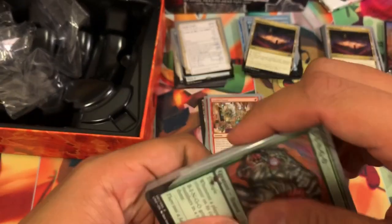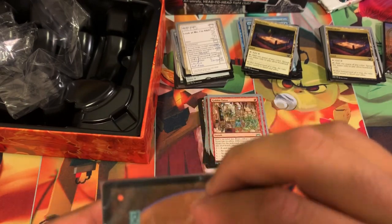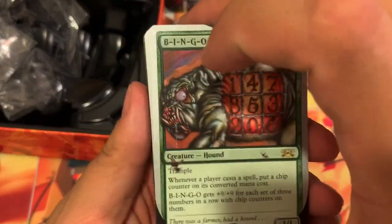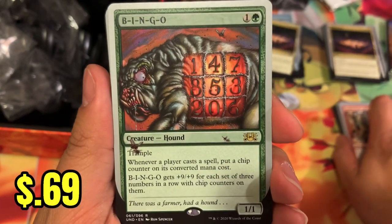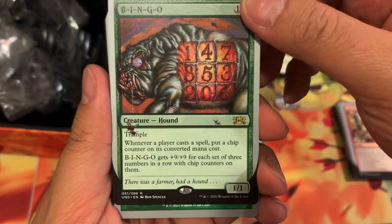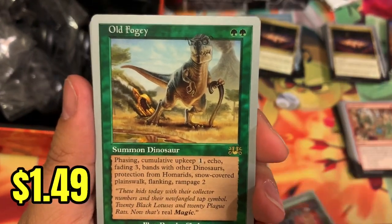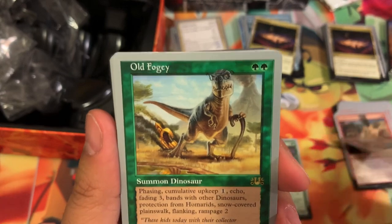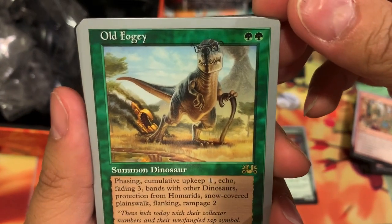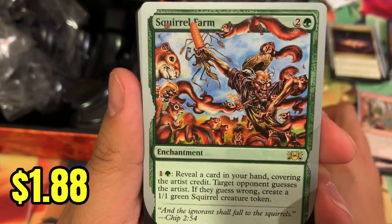Last pack, which is green of course. Looks like we're starting out with a game of Bingo. I'm already struggling on the last pack and haven't learned my lesson. Bingo — B-I-N-G-O, Trample. Whenever a player casts a spell, put a chip counter on it based on its converted mana cost, and Bingo gets plus 9 plus 9 plus 9 for each set of three numbers in a row. Old Fogey — Summon Dinosaur, old school print. Pippa, Duchess of Dice. Squirrel Farm.